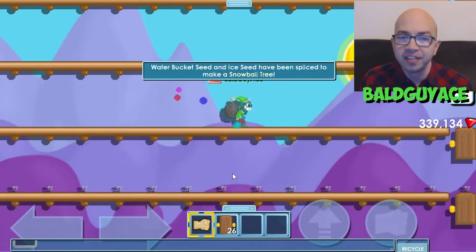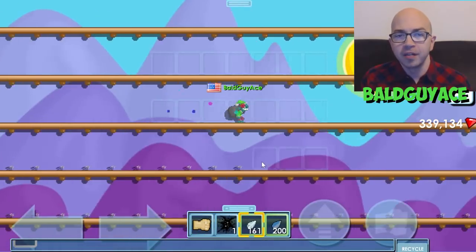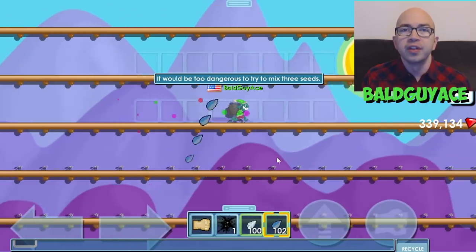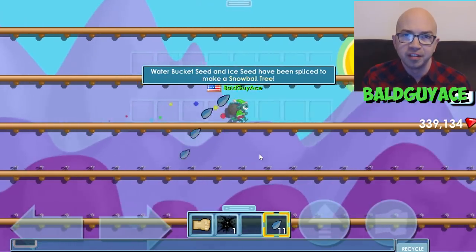It's worth pointing out that ice seeds are farmable but water bucket seeds are not. So you can buy a small amount of ice seeds and then farm them until you get the larger amount that you desire, but you're going to need to buy all of the water bucket seeds that you need in order to match your total amount of ice seeds for splicing.